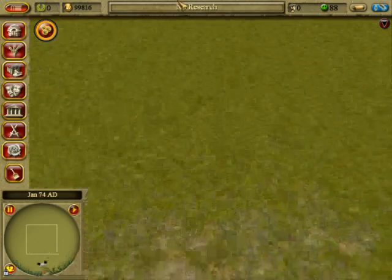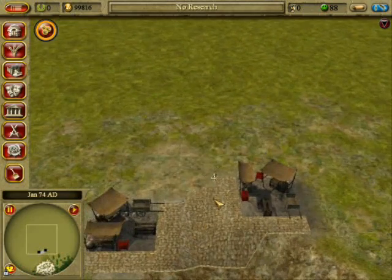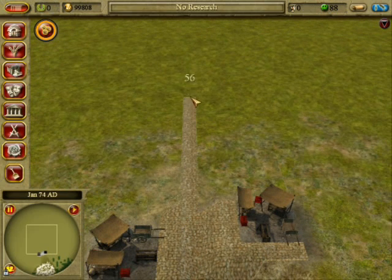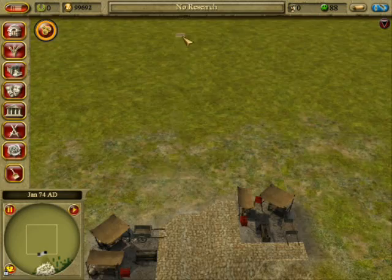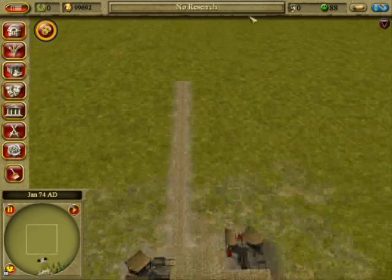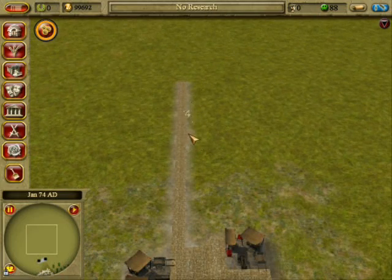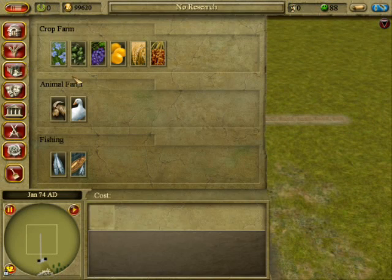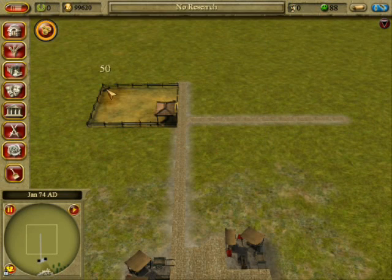Later on you can make roads faster, and then build a road across and build it in. And I'm going to put some farms on this road.